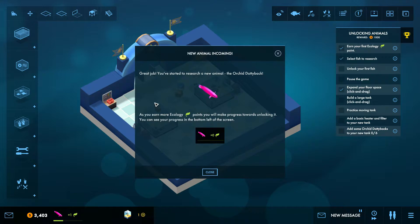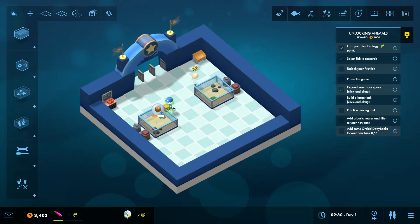In this screen we have all our ecology projects, which at the moment is just one. If we click on it, we are going to research it. Great job — you've started to research a new animal, the orchid dottie bag. As you earn more ecology points, you will make progress towards unlocking it. You can see your progress in the bottom left of the screen. And Anna is feeding the fish.